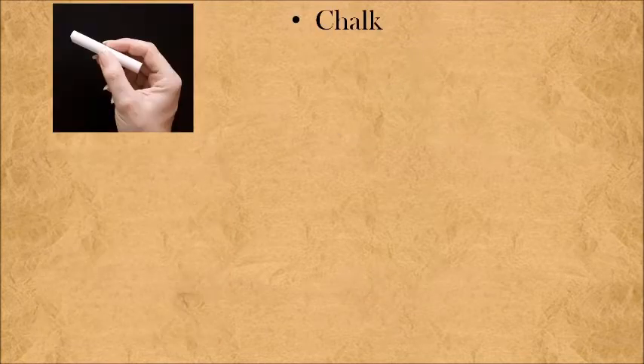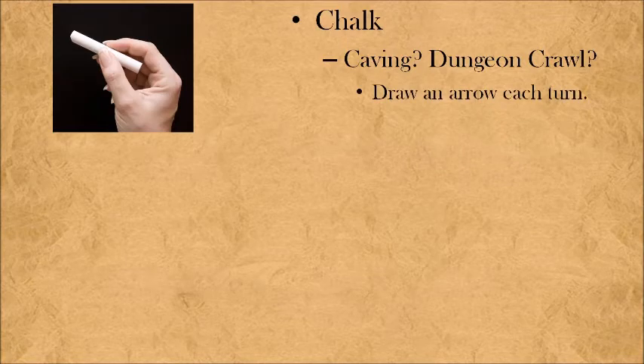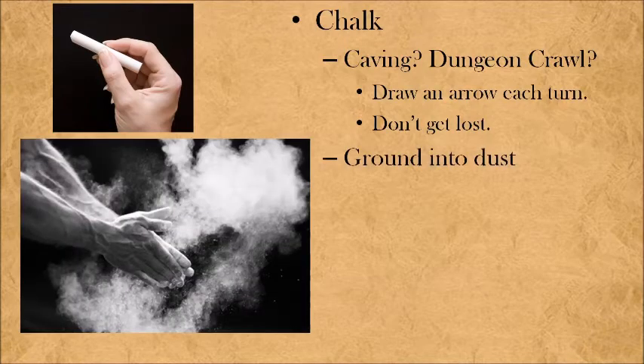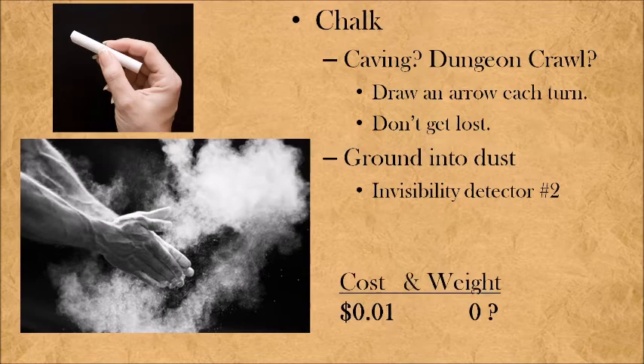Let's talk about chalk. Chalk is a great item. Are you going on a dungeon crawl? Use chalk to draw an arrow back home at every turn. Use this as DM prevention — you can't get lost if you've drawn an arrow back home at every corner. Additionally, chalk can be ground into dust, so this becomes invisibility detector number two. They're out there; plan accordingly. All of this for a single copper piece, and it's another weightless wonder.